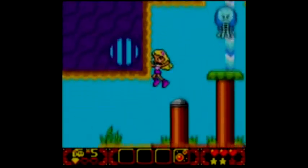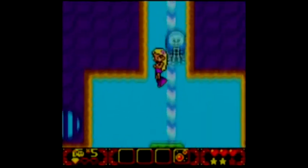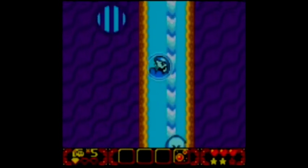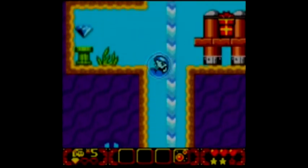We've got our bubble ability. Now where can I use this? Right here. Up we go. And there's our second gem.